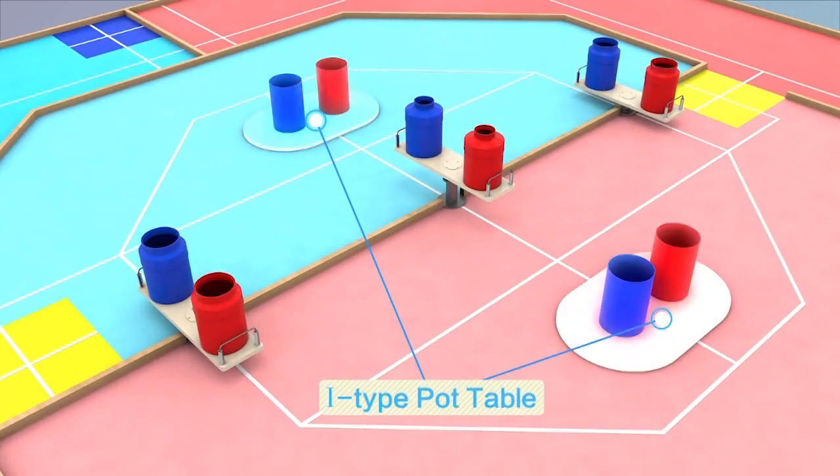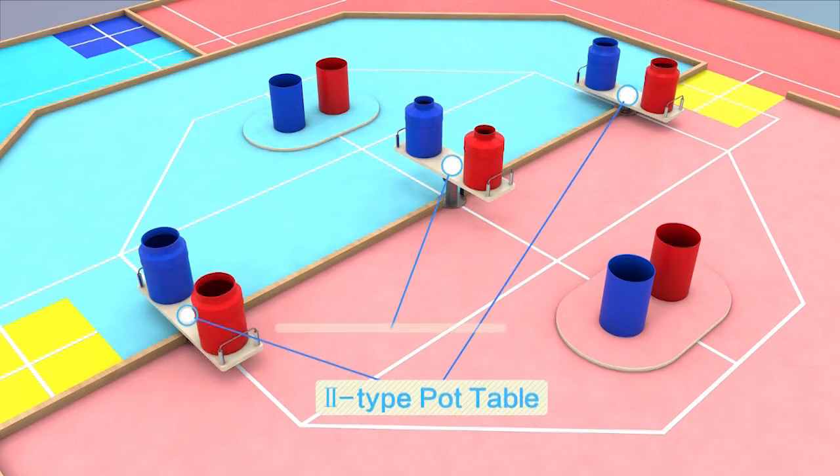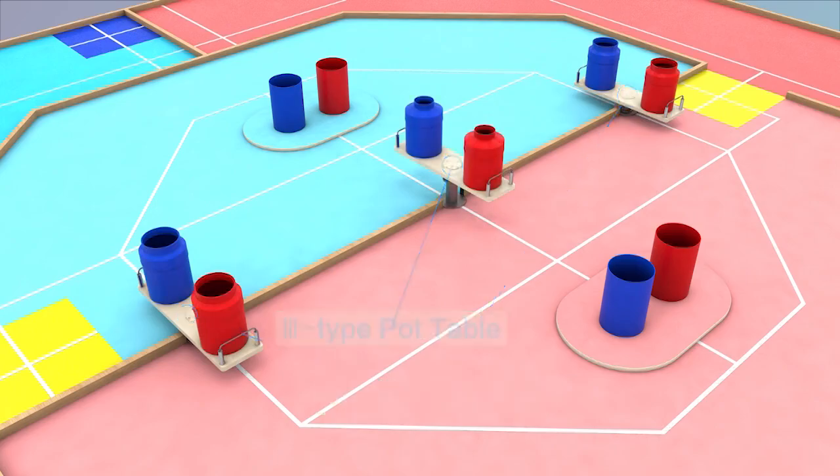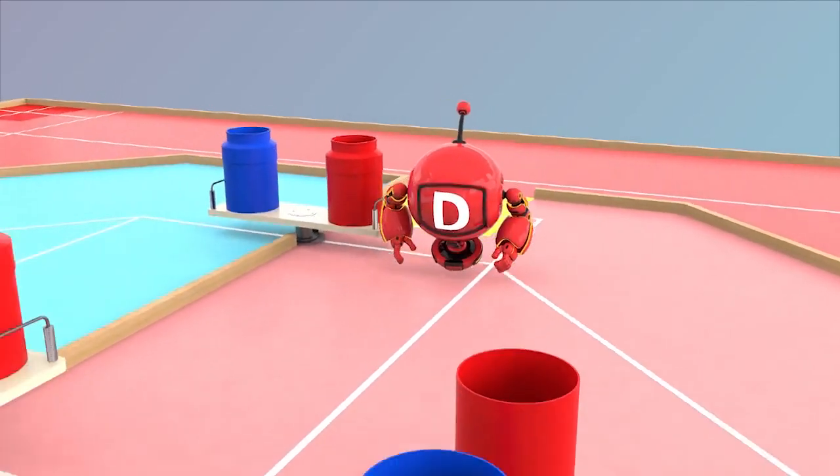Two first-type tables are set in the red and blue inner areas, one in each area. Three pot table spots are arranged at the border between red and blue inner areas: two second-type tables fixed on two sides, and one third-type table in the middle. The second-type and third-type tables can rotate under pushing from the robot DR.